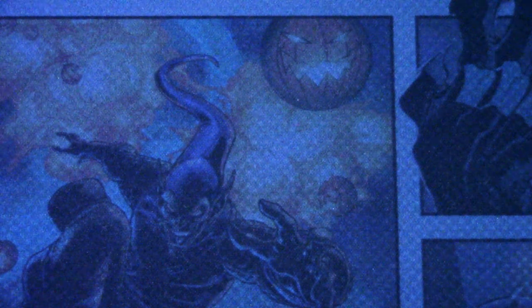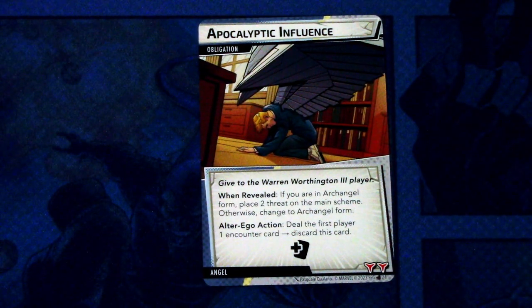Now let's look at Angel's obligation: Apocalyptic Influence. Given to the Warren Worthington III player. When revealed, if you are in Angel form, place three threat on the main scheme; otherwise, change to Archangel form. Alter ego action: deal the first player one encounter card from the discard. While this stays in play, it also adds a plus one encounter card icon and has two boost icons — you really want to get rid of this quickly.